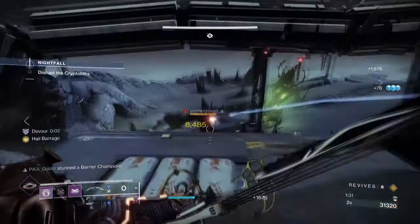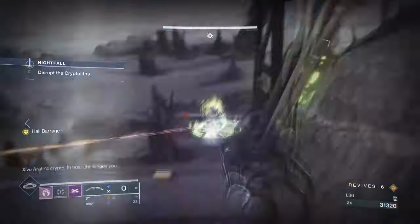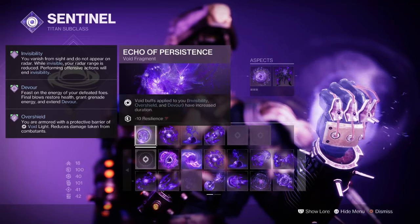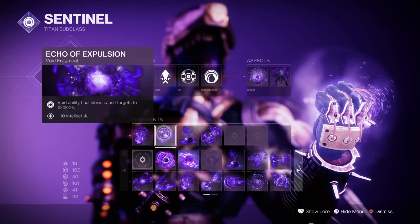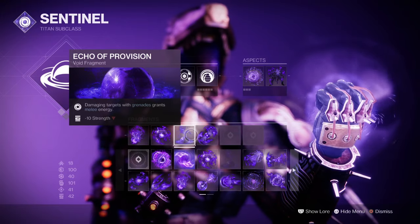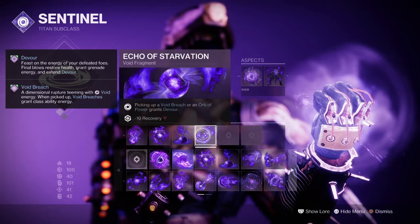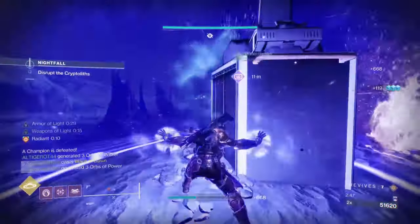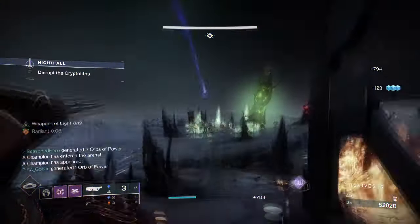This will be the paving stone towards making our glaciers even more chaotic and destructive. The fragments used are Echo of Persistence, where Overshields, Invis, and Devour duration are increased; Echo of Expulsion, where Void ability kills cause targets to explode; Echo of Provision, where damaging targets with grenades grants melee energy; and Echo of Starvation, where picking up a Void Breach or Orb of Power grants Devour. Within this section, there isn't much you need to select to enhance the build further, since the key thing we need comes from the Controlled Demolition aspect.